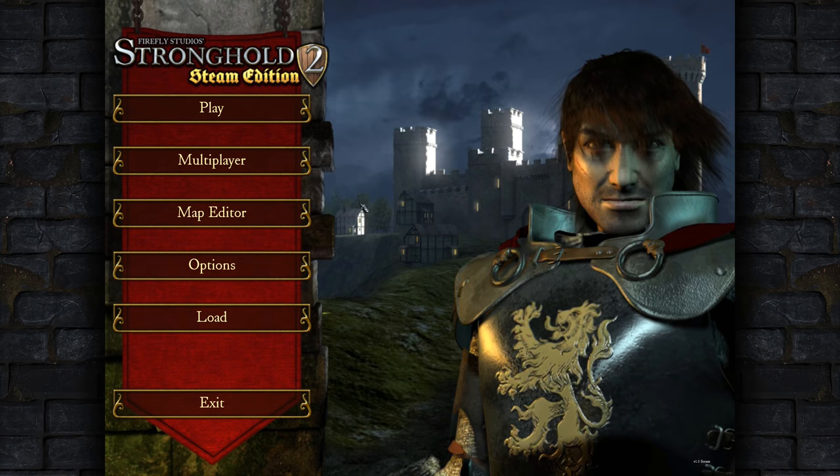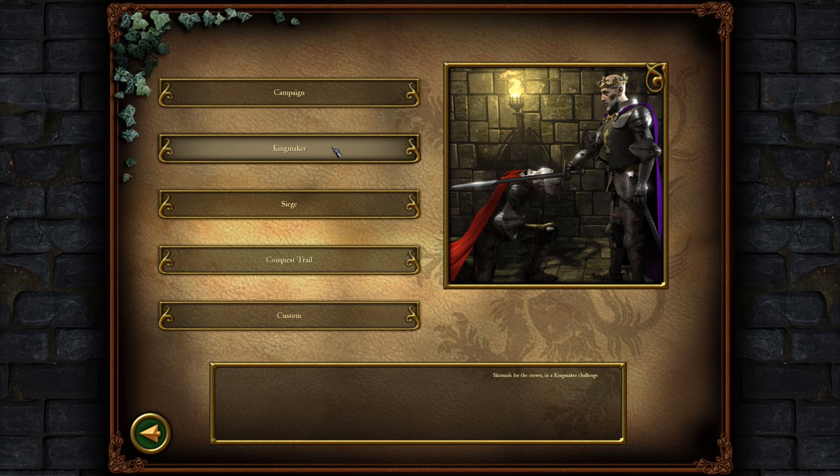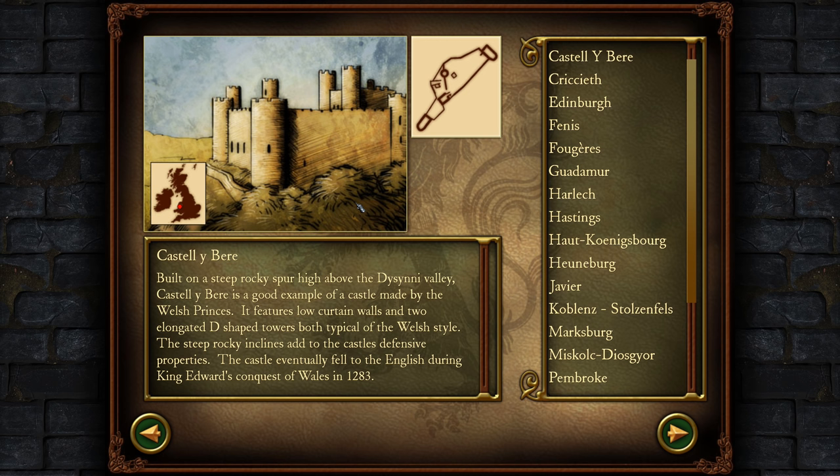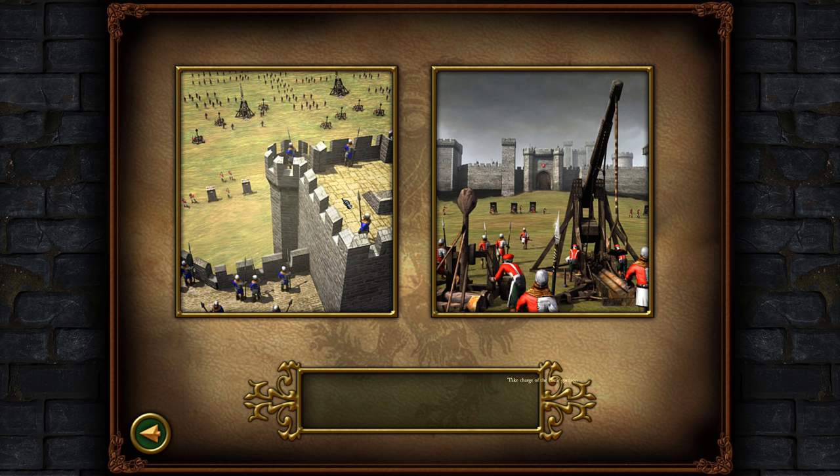Hello everyone and welcome to Stronghold 2, the Steam Edition. We have some HD, some 4K quality. In this video we will play a siege — basically we will defend a castle. I'm gonna go for Tower of London.